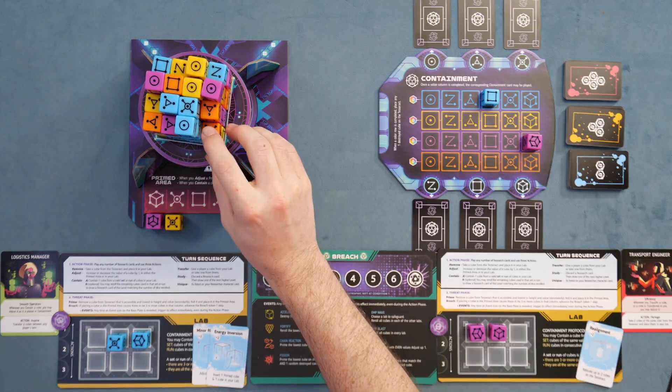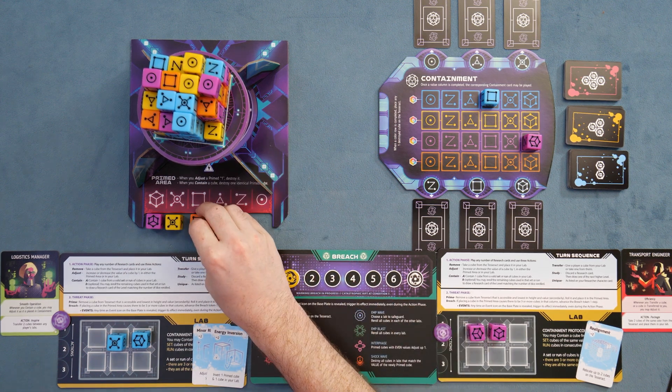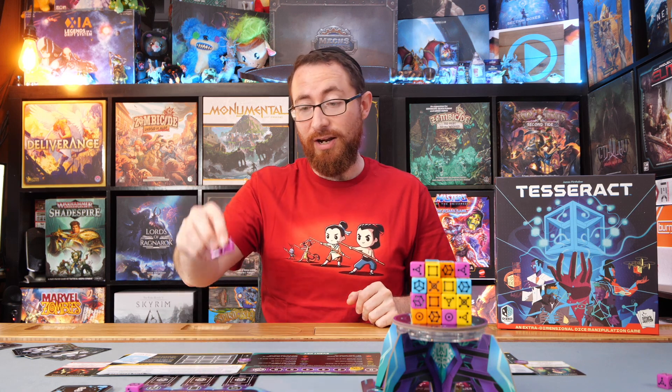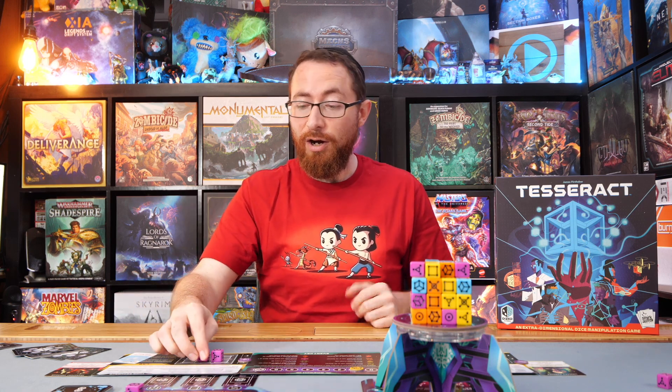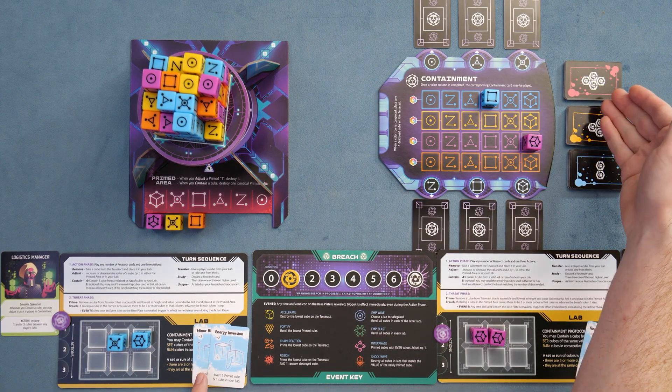Our second action is going to be adjusting this into a six, and then our third action is going to be containing. One of the options you have at your disposal is if you ever contain a die that has a matching primed die — for example the six over here — we're going to place it, that die is contained, and we have a matching six in the primed area. We're going to go ahead and remove that primed die from play, taking it out of the risk area. So you can also contain a die that matches a die in the primed area in order to remove that die as well.